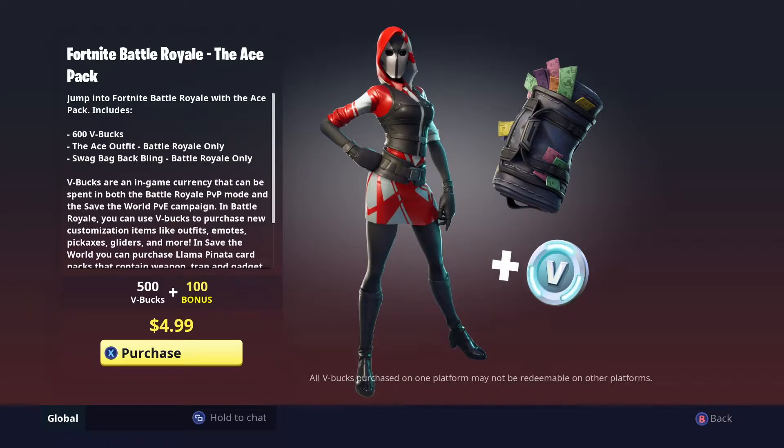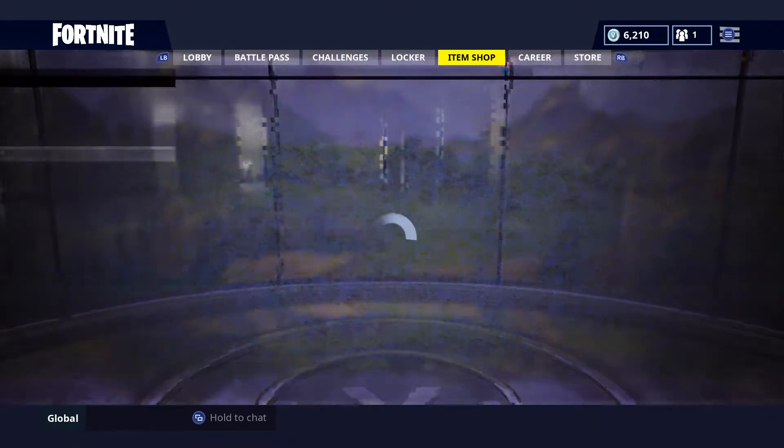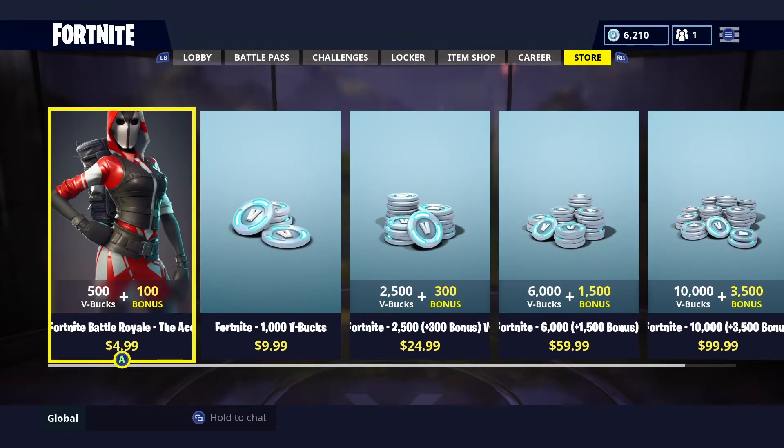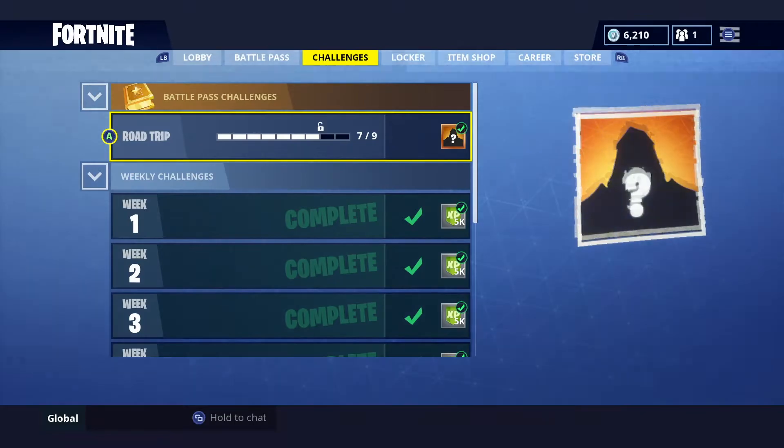The skin and back bling honestly look pretty cool. You can see the Fortnite currency — it has a llama in the middle, all different colors, but it's in a duffel bag. The skin looks pretty cool and you profit from the V-Bucks. Right now I have 6,210 so I'll be getting 600 more. I highly recommend that all of you buy the starter packs — they're really worth it. I already have the first two.